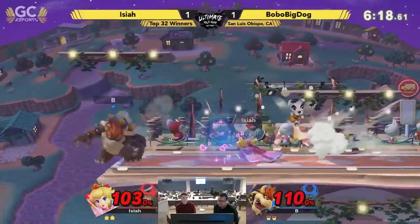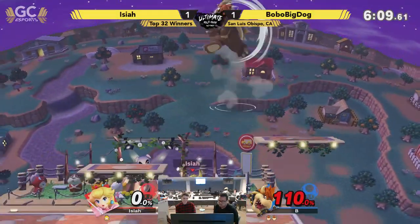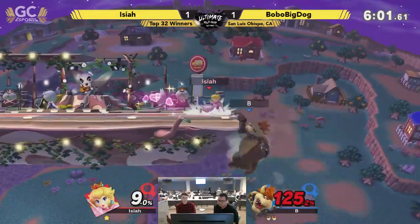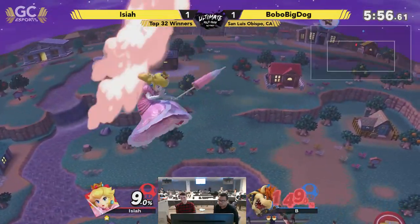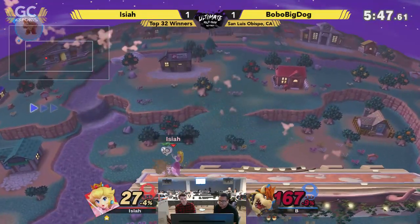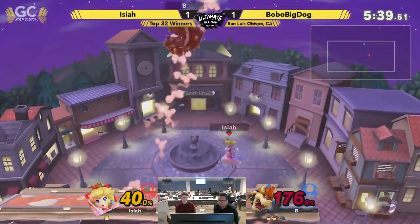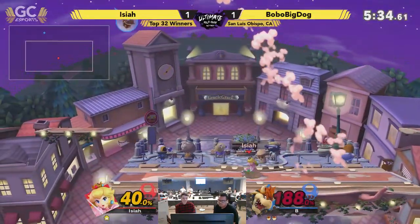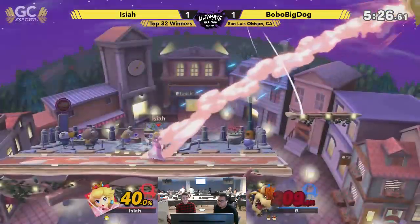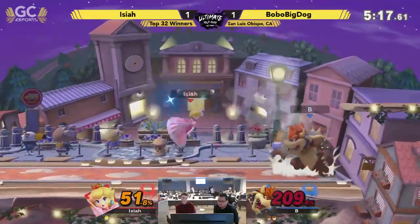Is he dropping the edgeguard a little bit? That's going to be it — that's dead. Definitely. You don't like to see that with his Bowser. It's possible that Bobo Big Dog banned FD and Kalos — I'm pretty sure that's what he banned. Isaiah definitely does not want those platforms there; it just makes it much easier. Still living, no counter again from Isaiah. We saw the counters earlier, but he seems to have put it in the back pocket for now. Bowser — thick boy. Staying alive.